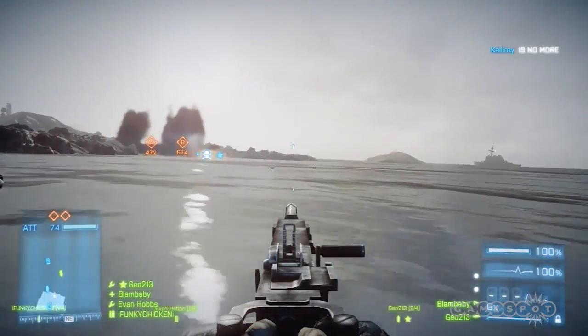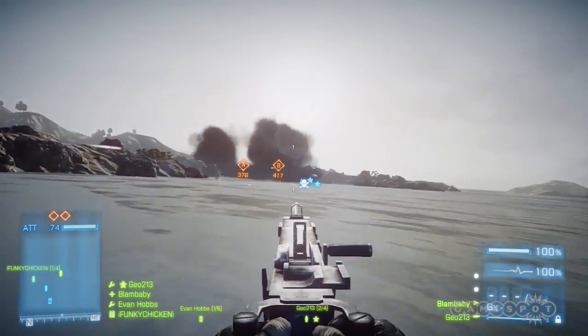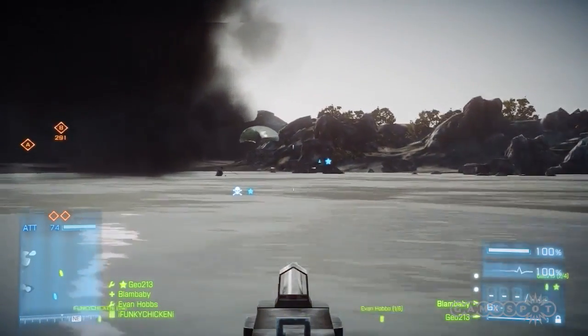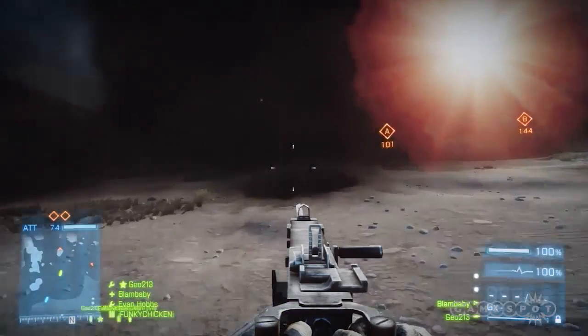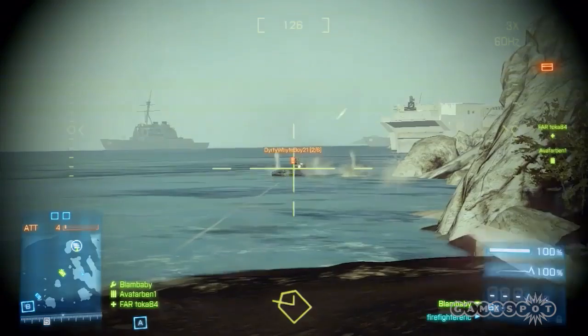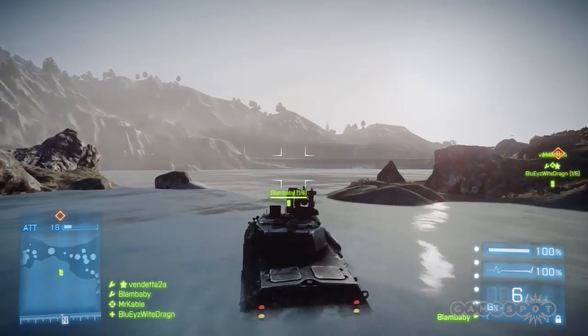Now that you have your vehicle of choice, if you're in an APC or infantry fighting vehicle, book it for the main beach. At the very start of the round, a couple of jets drop bombs that create a smoke screen and obscure the defender's vision, but only for a brief moment. Fast boats can make it in time for a surprise attack, but not heavier vehicles. To the defenders, you're going to look a little bit like this.